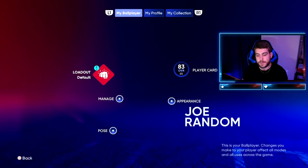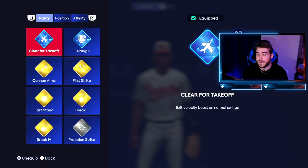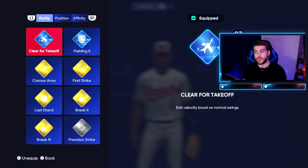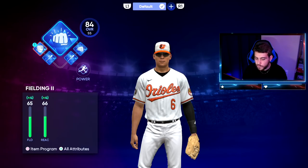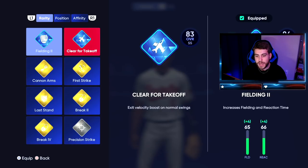Let's talk about the perks they introduced from Showdown, which I think has a lot of interesting implications. This one, for example — Clear for Takeoff — I think is great because it gives you an exit velocity boost on normal swings. We know the game isn't exactly in the best place; you can hit a perfect-perfect and it could easily be a flyout. So you might as well use every cheat code to your advantage. An exit velocity boost on normal swings might be the difference between a warning track flyout and a home run. You can have that in place of a fielding perk — because if you guys know anything about this game, you only press X. There's no reason to press anything else.